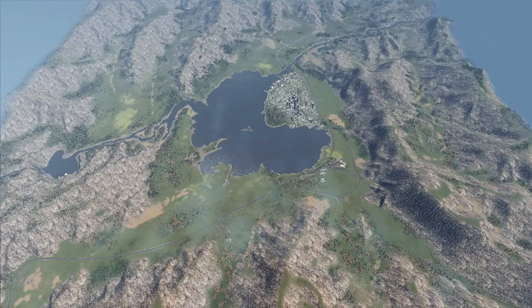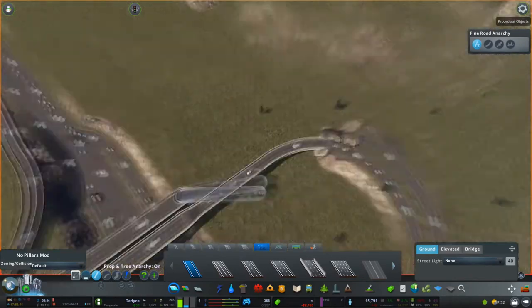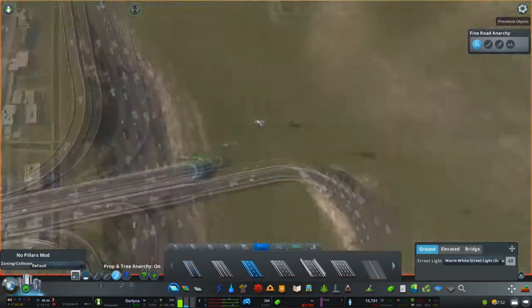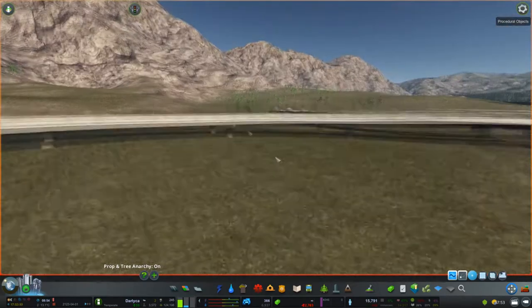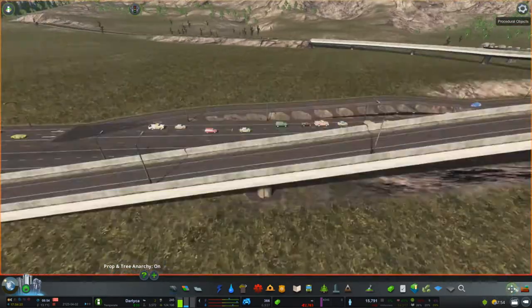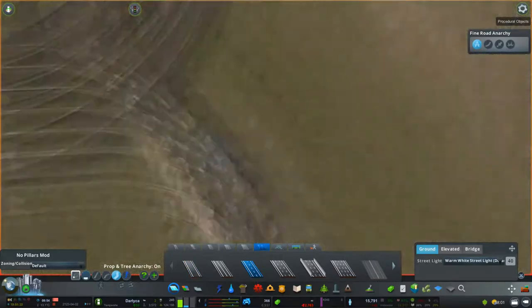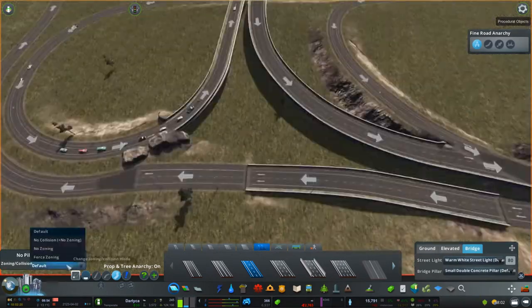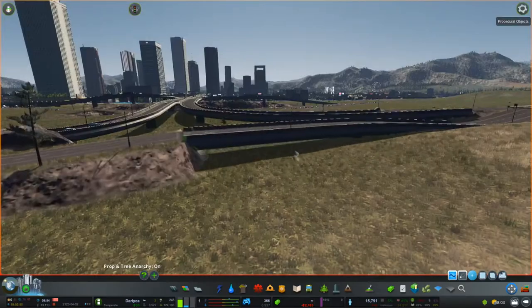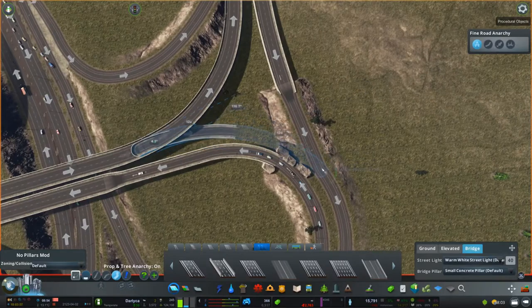What we're going to be doing is working on a suburb to the west of our main city, on the other side of the main highway. The first order of business is getting this interchange sorted out. Because we've got more connections, we need to modify it to fulfill getting to different parts of the city now that we're expanding.